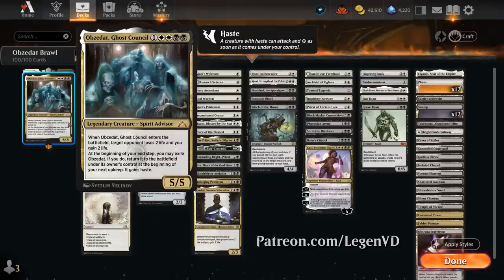This 5-mana 5/5 legendary spirit advisor will drain the opponent for 2 and we gain 2 whenever it enters the battlefield. At the beginning of our end step we may exile Obzidat; if we do, return it to the battlefield under its owner's control at the beginning of our next upkeep, and it also gains haste. So we can essentially flicker our own Obzidat turn after turn to drain the opponent for 2 each turn, and it will still gain haste so it can attack for 5 right away.